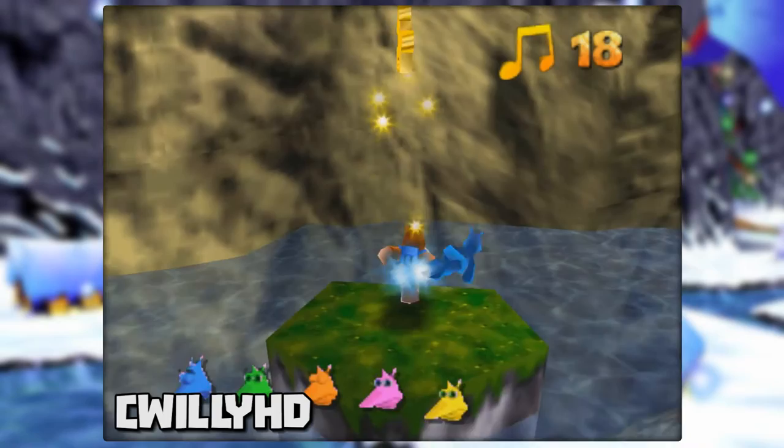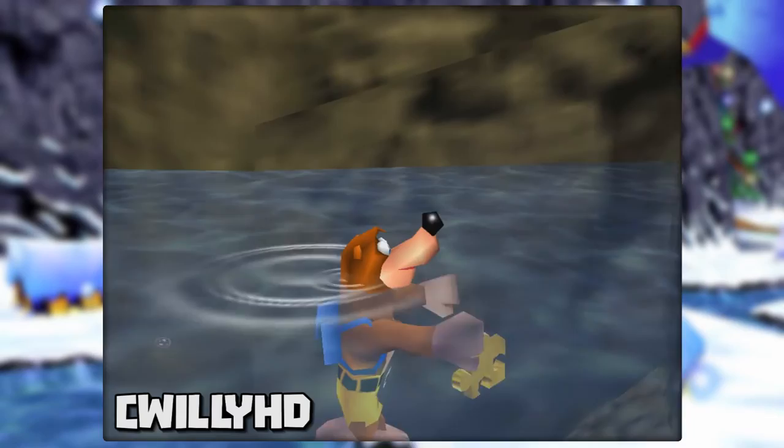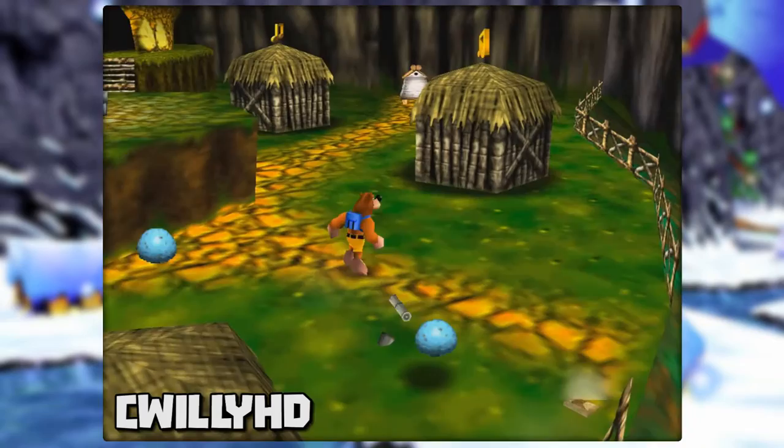Jump over to the little island he's standing on, and as the Jiggy flies up, run and jump at it. If you timed it correctly, Banjo will land in the water with the Jiggy still in his hand. You can now swim around in this patch of water with it still being in Banjo's hand. Once you're done messing around, hop out of the water to collect it without having Banjo do the Jiggy Jig dance. If you still want to witness it, just swim to the land here and enjoy.